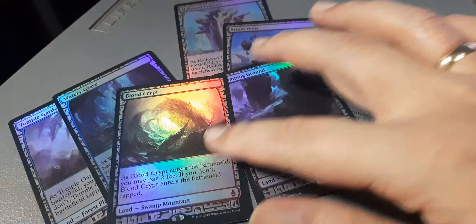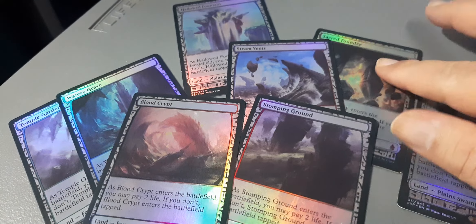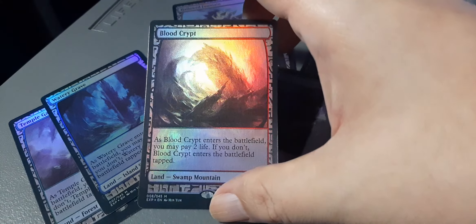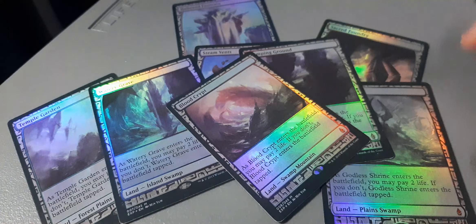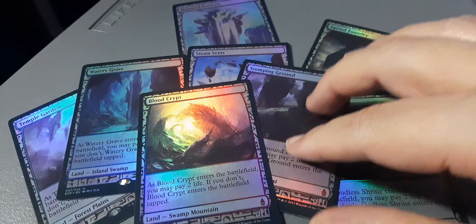As you see — the Stomping Ground, the Watery Grave, the Steam Vent, Sacred Foundry, Hallowed Fountain. I mean, I have regular versions of these, but the Foil versions are just so beautiful to watch and just so beautiful to hold. Wow, check it out. Super Foily goodness. Amazing Foily goodness for these cards. Love them so much, love them to death.